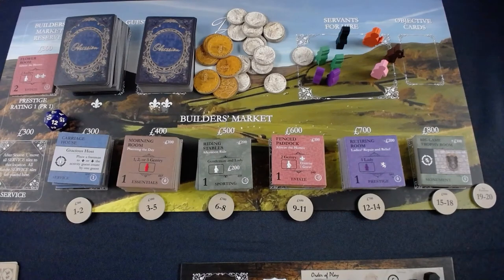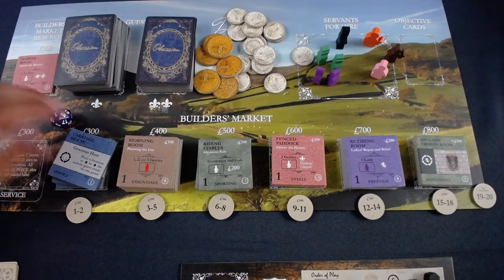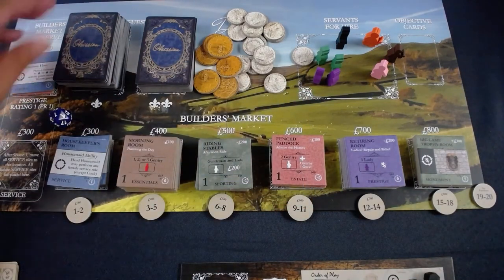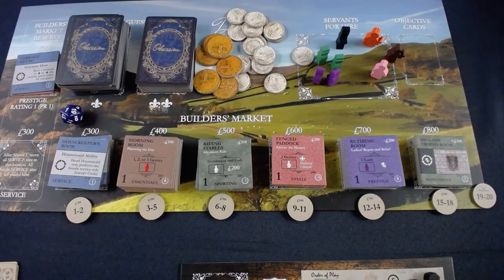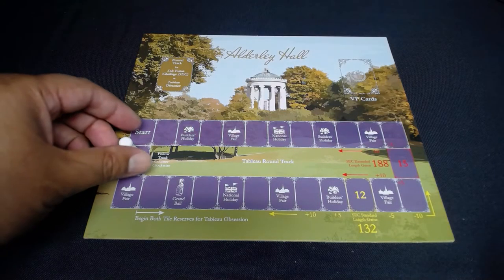I have 200 left and I'm ready to strike with a big play next turn. Rolling for the bot — I roll a one, and it takes the carriage house, which I wasn't planning to use anyway. That demonstrates how the bot can get in your way. On to round three, the village fair.